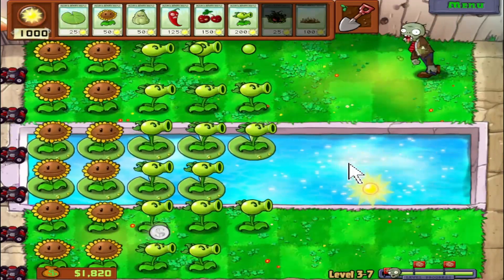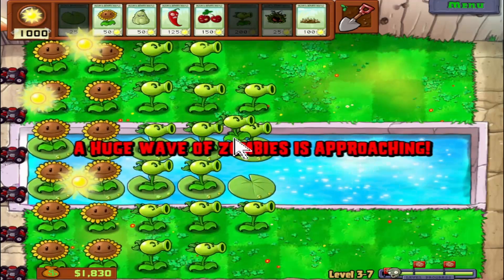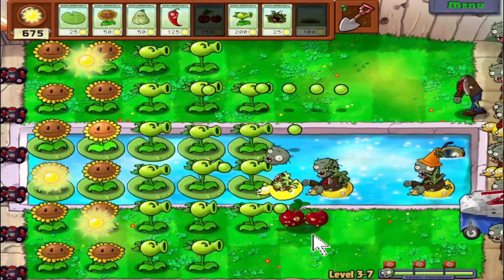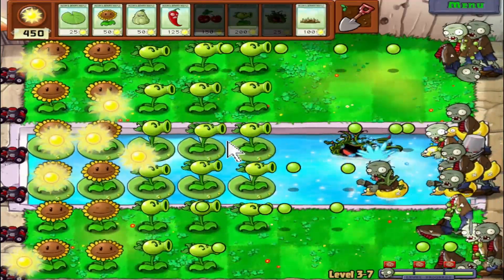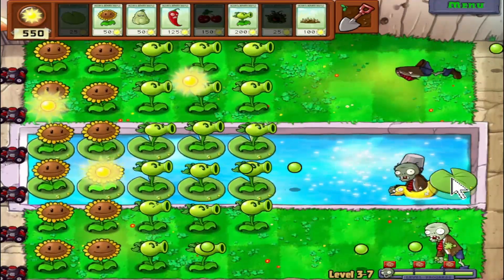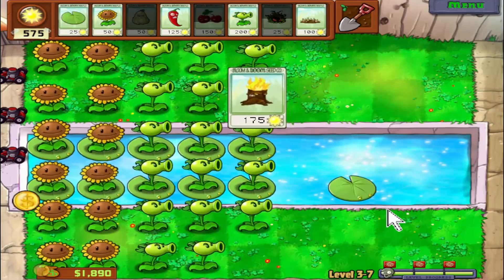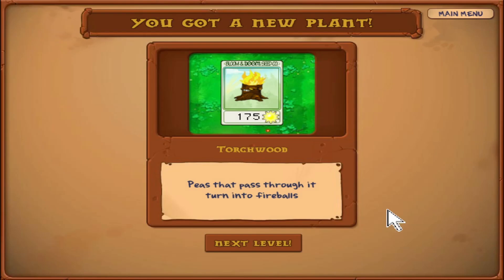We've got our final wave here for 3-7. Let's go ahead and use a cherry bomb there. I put something down incorrectly, but we've got plenty of sun. Watch this — the squash should take out both of them. And it does! Here is another plant which is more utility than anything else — this is the Torchwood. Peas that pass through it turn into fireballs and do more damage.